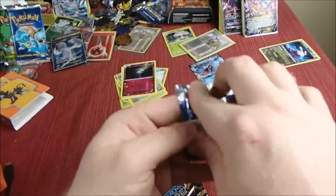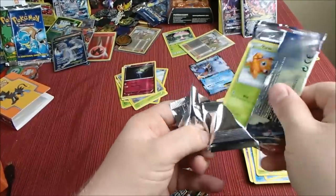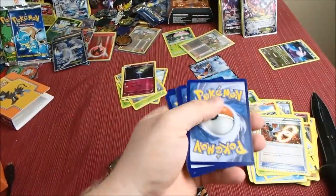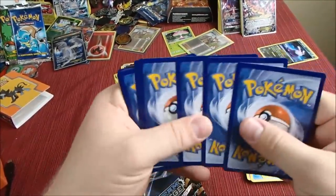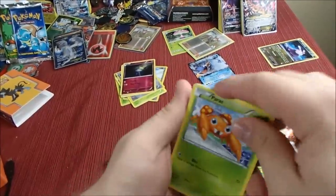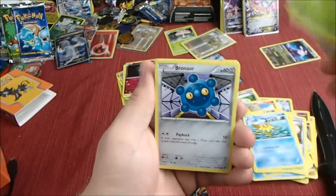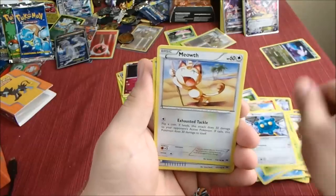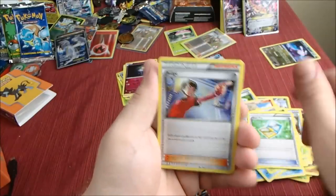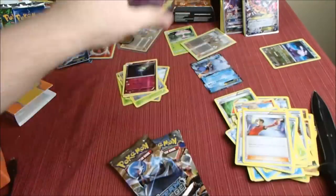Alright, next up. We got Paris, Staryu, Skiddo, Bronzor, Meowth, Buddy Buddy Rescue, Chat Map, Judge, Behemot Reverse, and Simseer Non-Holo. I guess they're saving all the good cards for the Steam Siege.